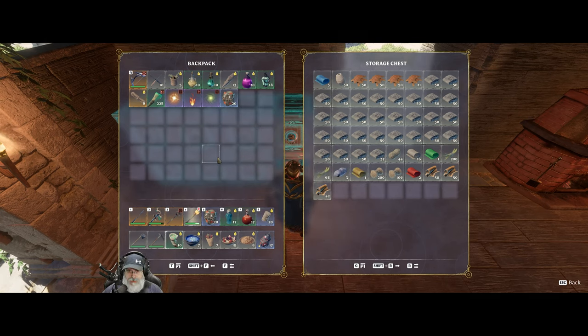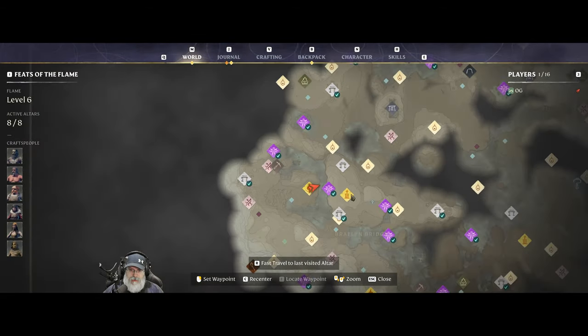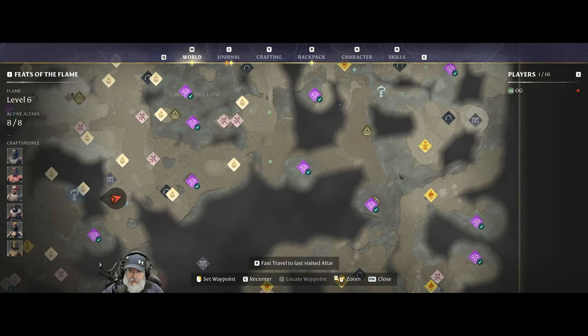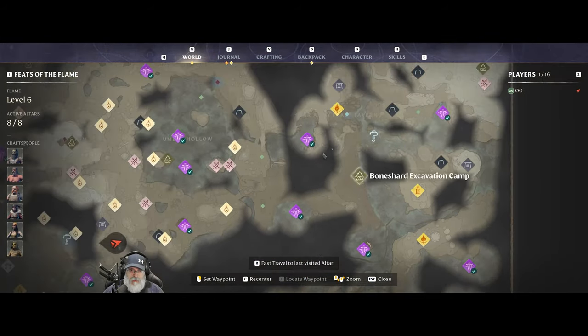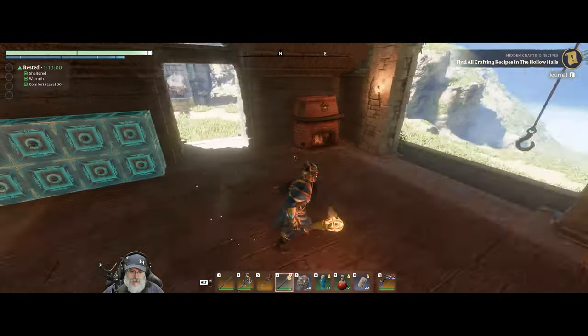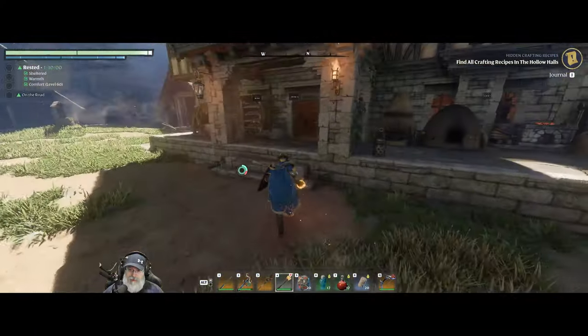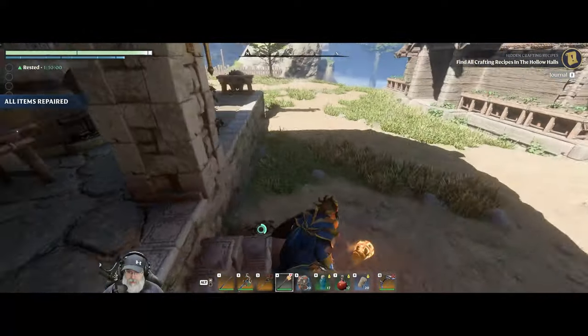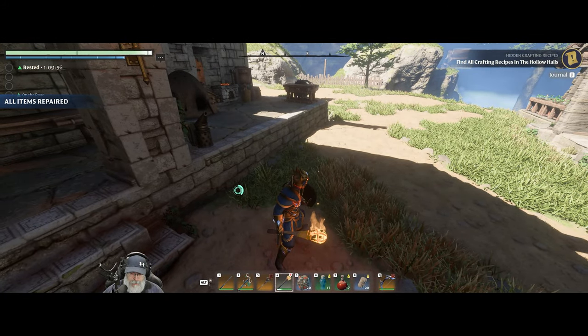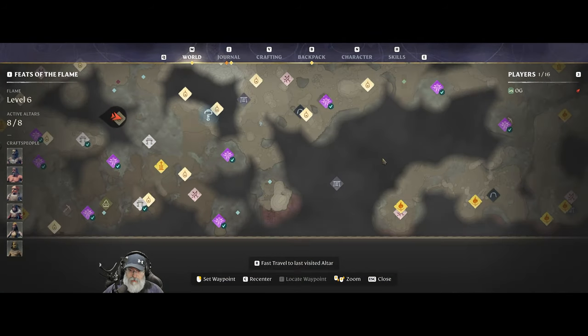I have two stacks of greater skull summoning vessels, farmed from the tomb way out east by one of my gold chests. We need to go pick that chest up because I don't have any altars left and I want to put one up at the Hollow Halls dungeon. So since we're gonna do that, we might as well run that crypt really quickly — I haven't run the whole thing on camera. It's not too terribly long.